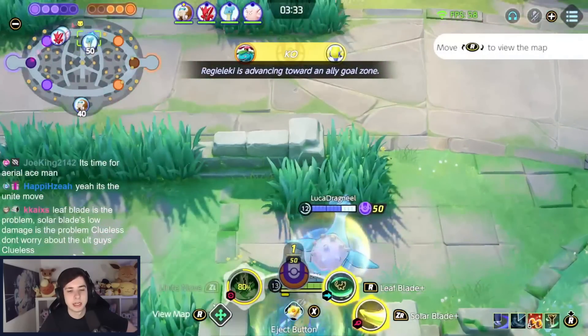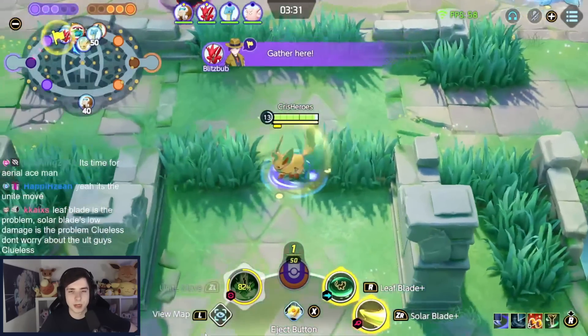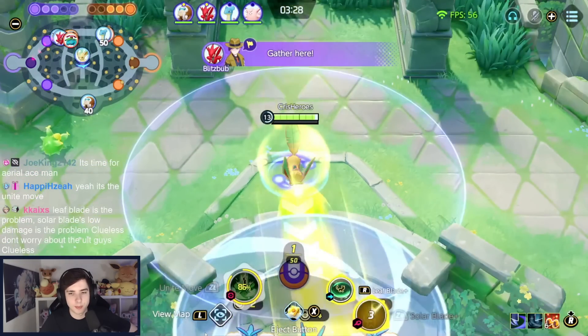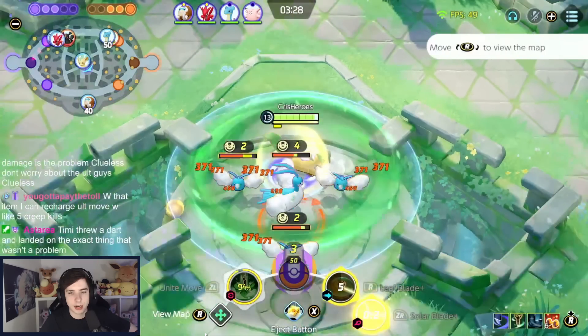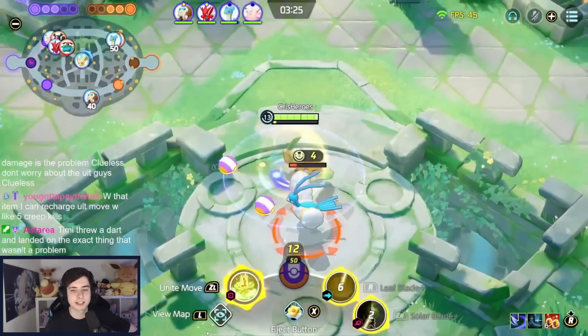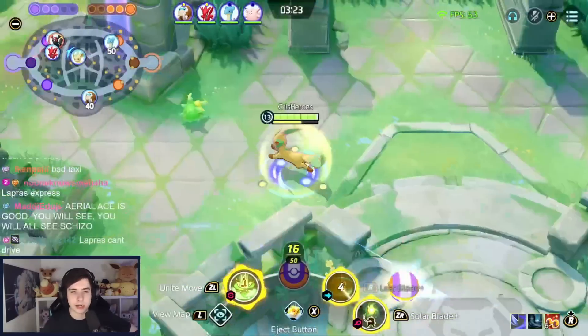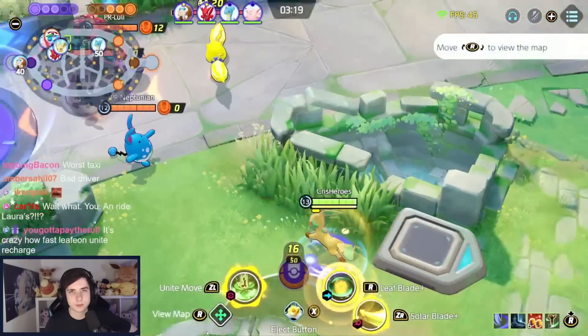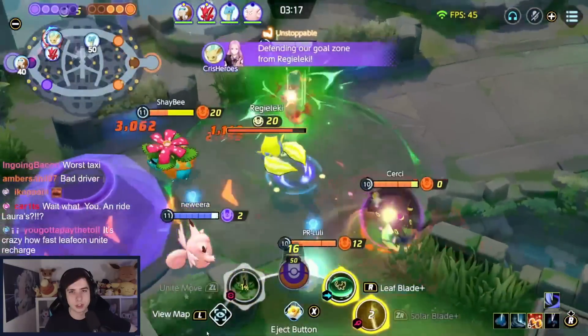This is the combo — watch how fast you can Solar Blade and Leaf Blade even in teamfights. Just imagine those were enemy Pokémon. You hit Solar Blade, then Leaf Blade hits multiple targets, and Solar Blade is instantly up again. That's what you want in teamfights: Solar Blade → Leaf Blade → Solar Blade as fast as possible by hitting multiple targets with Leaf Blade.